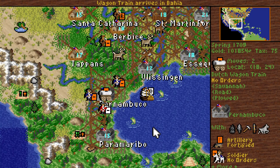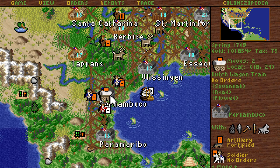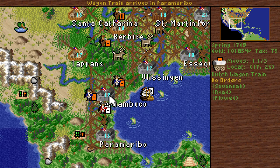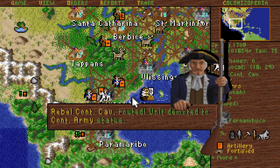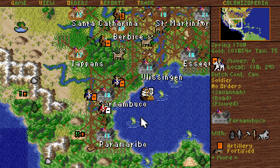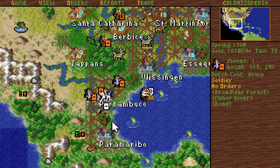Head up to Bahia and save the tools. Head to Paramaribo, get down there. The king still has forces, so we need to wipe them out here. Try to at least — there's just one left. We're gonna wait, because that's the most vulnerable unit type in the game.